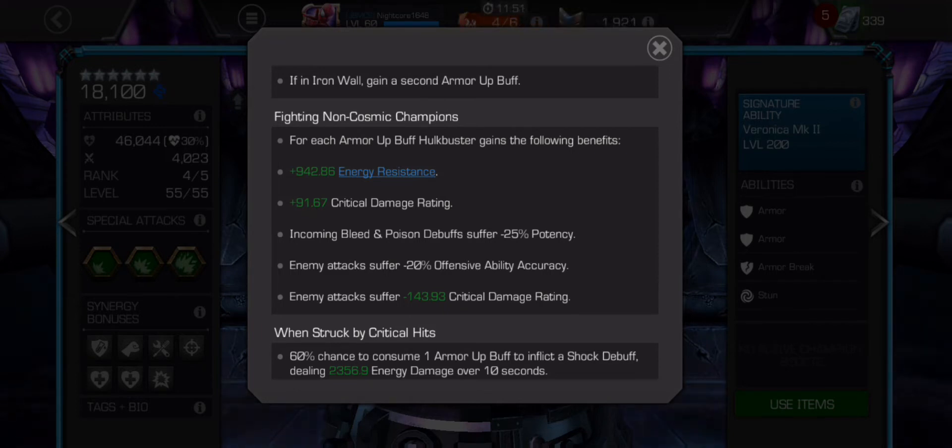His biggest defensive ability: enemy attacks suffer minus 20–25% offensive ability accuracy. On defense, if you push Hulkbuster below 15% health, enemy attacks will have minus 80% offensive ability accuracy. So if you're using, say, Guillotine 99, one in five of her attacks when using over 100 combo meter had no increased burst damage — no red numbers. That's pretty good for defense.